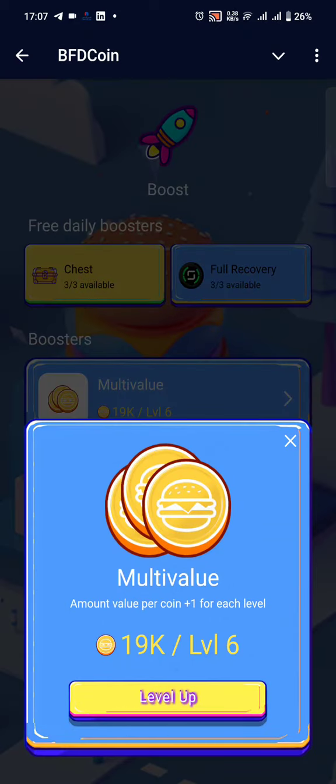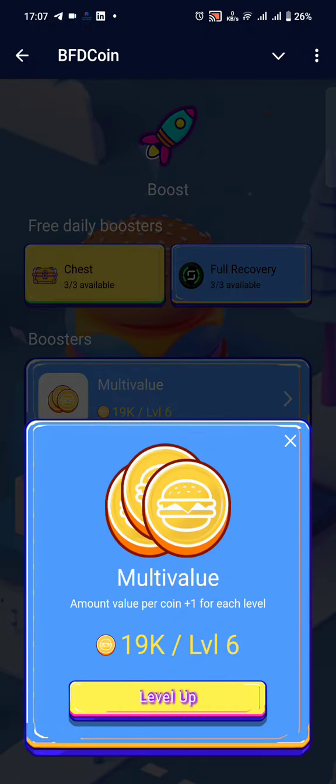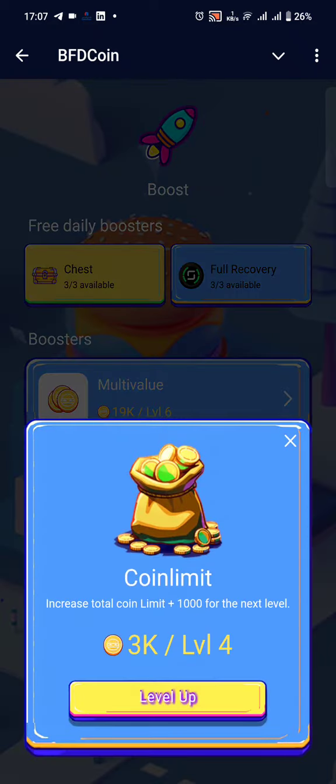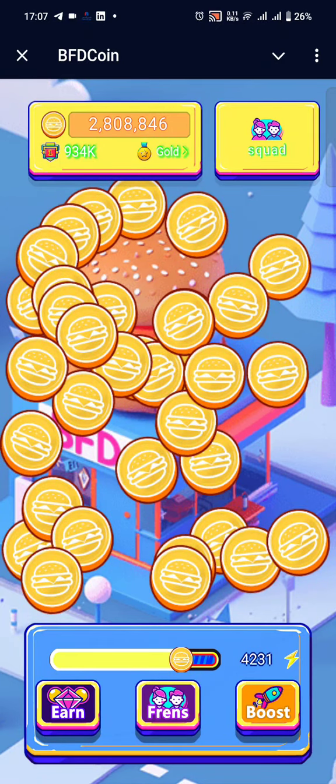For each level in the boost section — so right now I'm at level six, which means every time I crash one coin I get six tokens. Then there's the coin limit, which increases by one thousand per level. You can see at the moment I am at four thousand, then five thousand.